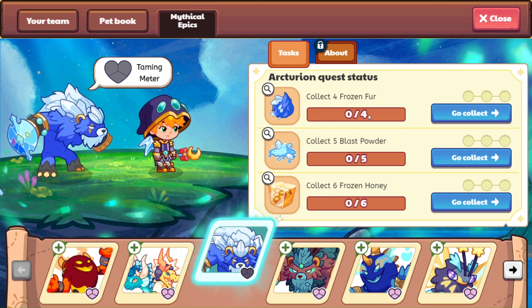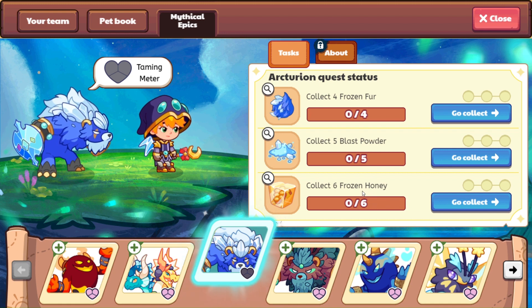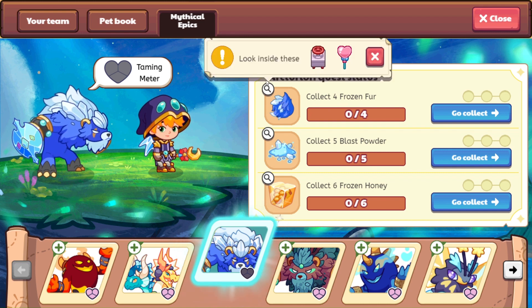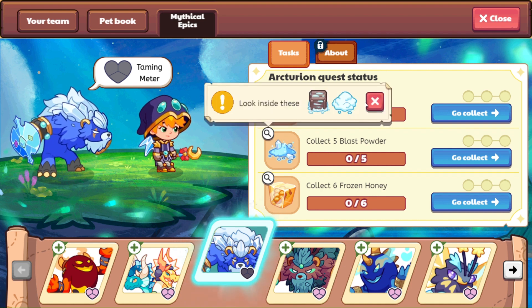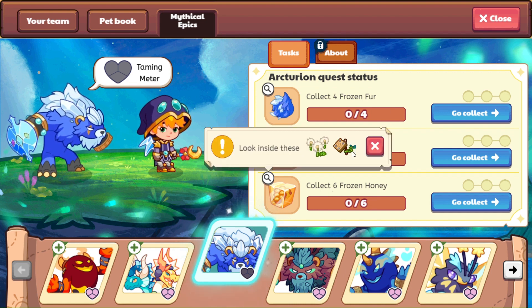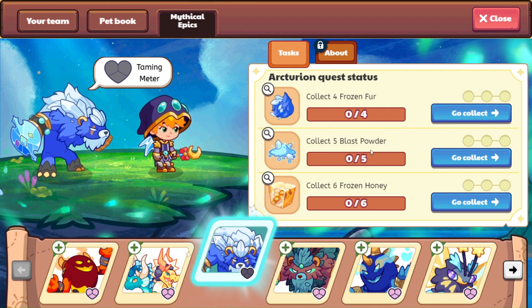They have changed it back to four, five, and six items. We are going to start questing for this. We need to collect four frozen furs and those are going to be located in Skywatch. Then we have to collect five blast powders — those will be in Shiverchill Mountains. And then we're going to head over for six frozen honeys, and that is going to be in Firefly Forest. That is what we're going to be doing for Arcturian. I cannot wait to begin this.